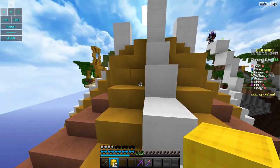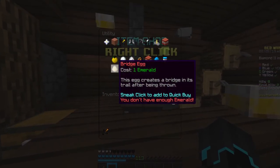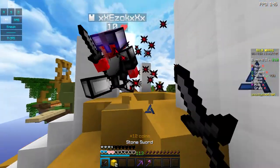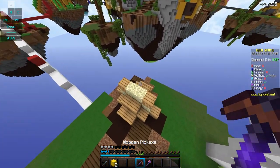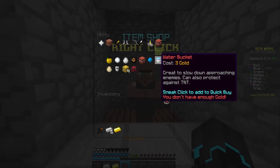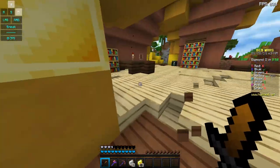Balancing changes — a bunch of smaller changes have been made. The cost of the bridge egg has been reduced from 2 emeralds to 1 emerald in 3 and 4 team modes, and from 3 to 2 emeralds in solo and doubles. I really appreciate that because I think it was too expensive before and I never used it — now I'll actually consider using it. The cost of water buckets has been reduced from 8 gold to 6 gold in 3 and 4 team modes, and from 4 gold to 3 gold in solo and doubles.